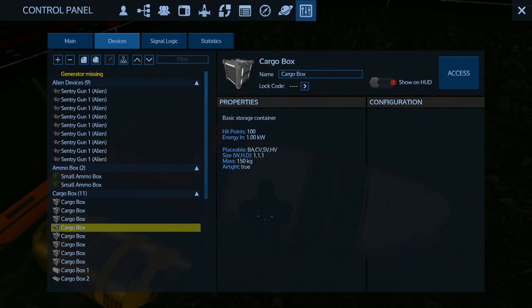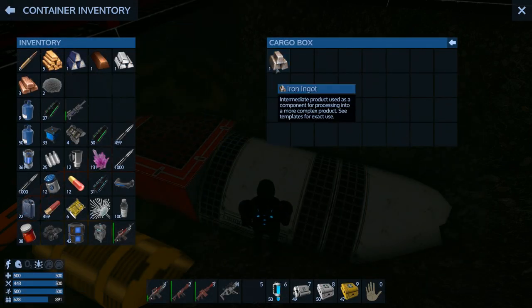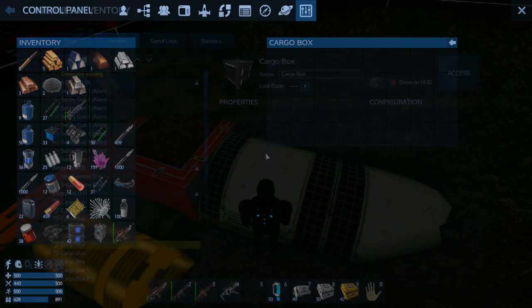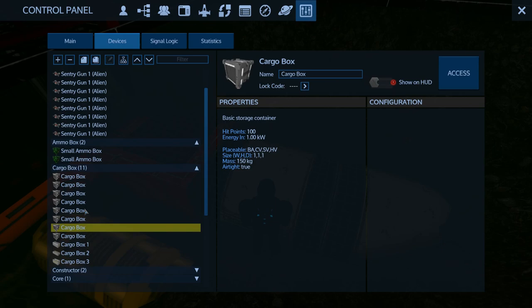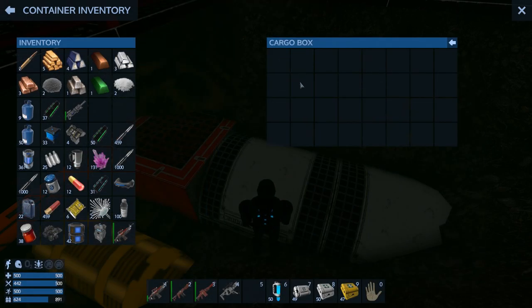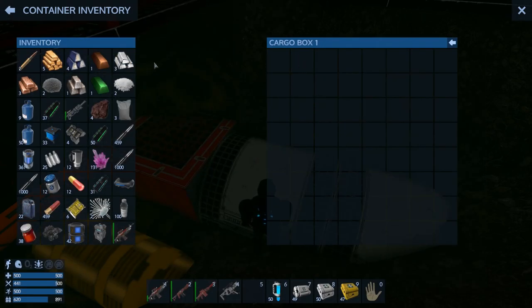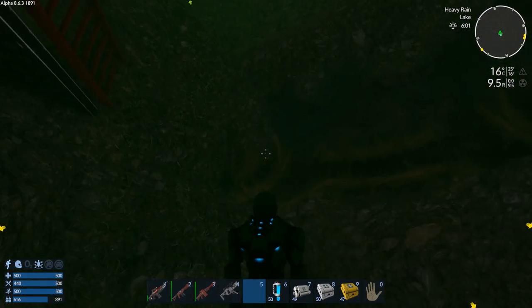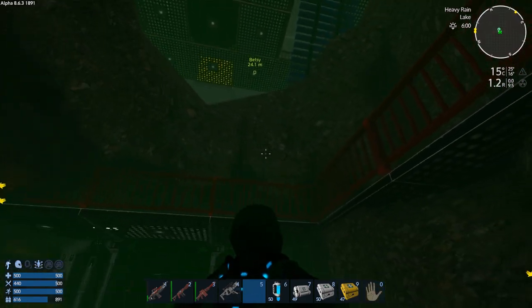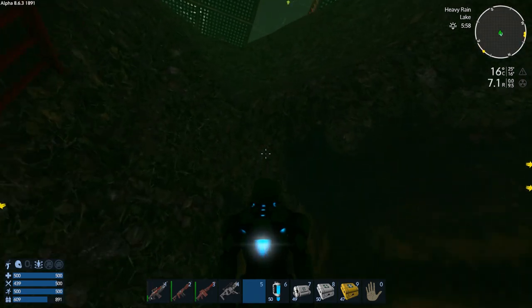Much easier way of looting a vessel like this - just pop the core in and go into the control panel and take everything. Now this doesn't give you everything though - you can't access certain items from the control panel that can hold loot, so you've got to be aware of that. It's still a good idea to go and investigate. Personal containers and deco containers - those can have loot you can't get into through the control panel.